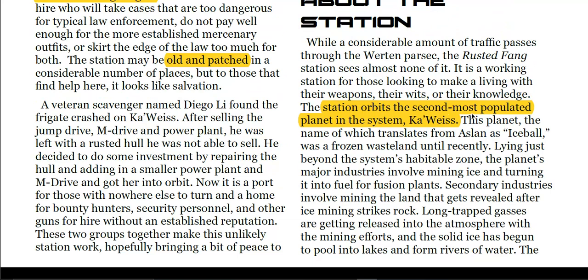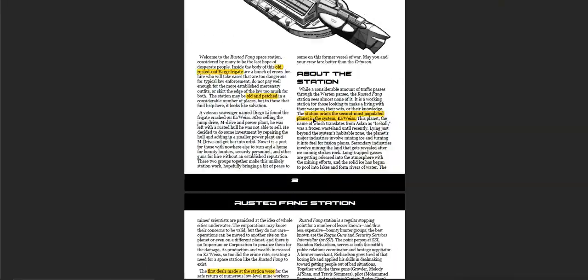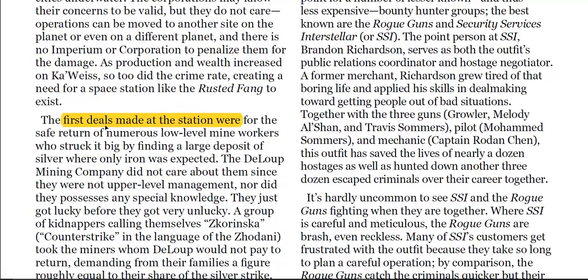The station orbits the second most populated planet in the system, Carvice. So you can see it's not just a generic station you could plop anywhere — although you could move it where you want. This gives you background material to make it feel like a lived-in place. The first deals made at the station were for the safe return of numerous low-level mine workers, giving you a history that feeds into who could end up crewing it.